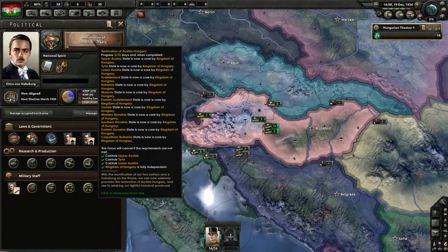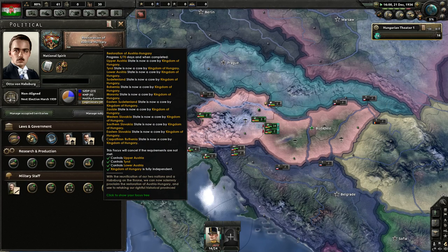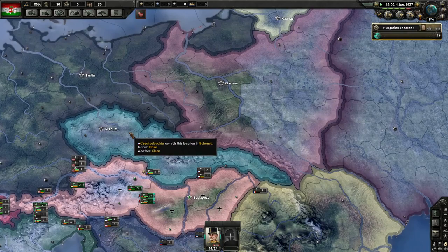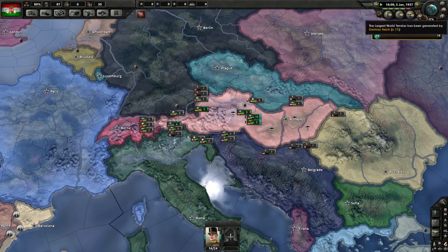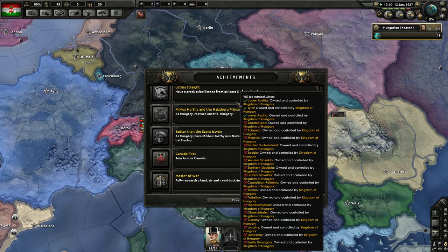Though greatly welcomed by the Hungarian public, the political repercussions will likely be felt throughout Europe. Our brotherly ties have not been forgotten. We're going to protect Czechoslovakia next — we want them brought into the fold. Upper Austria, Tyrol, and Lower Austria — the first three states — are all acquired with the annexation.